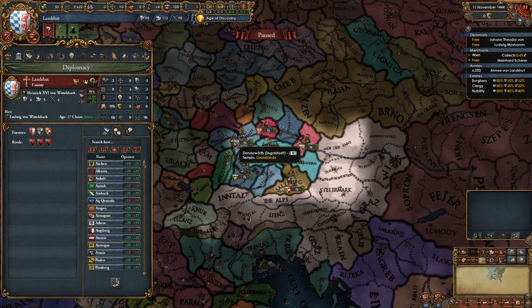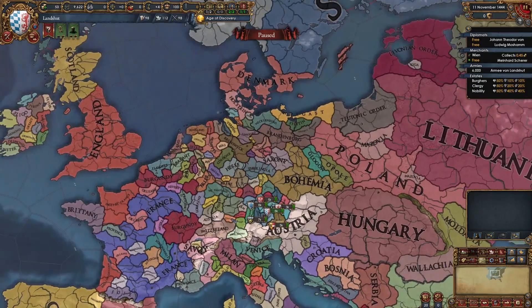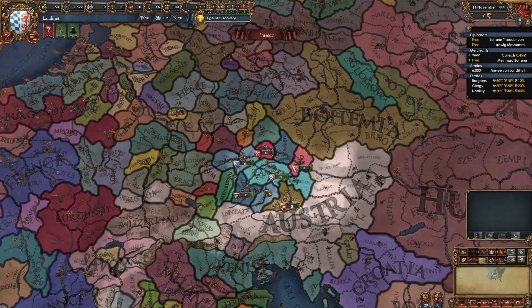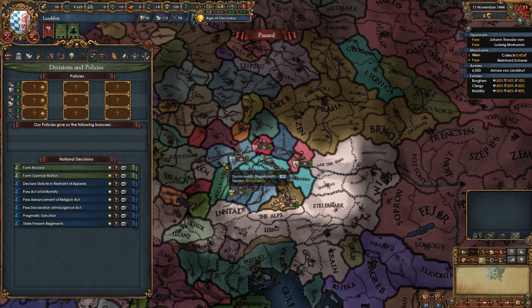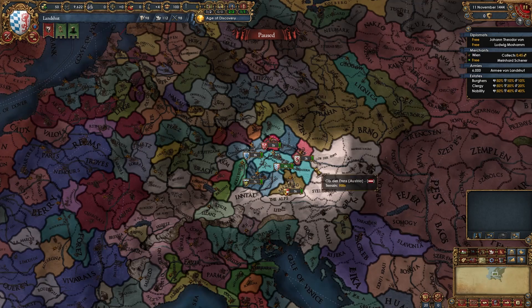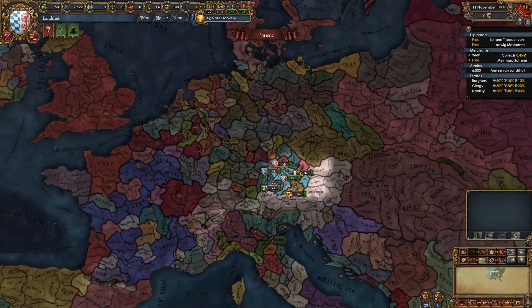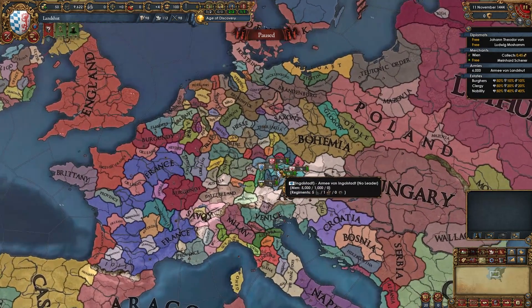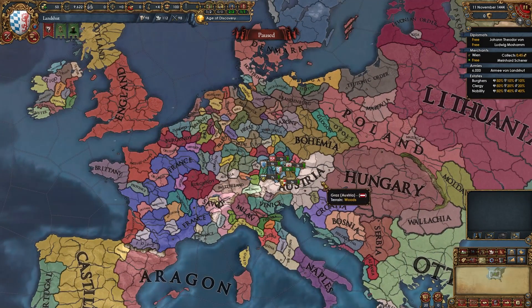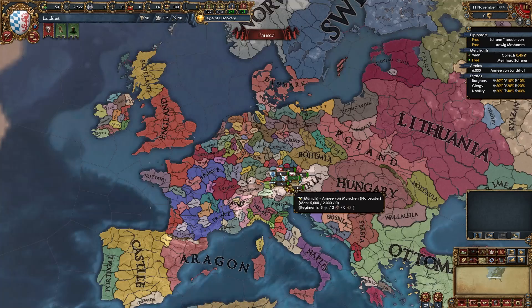Landshut starts off with this 4-5-4 ruler, the best out of the three Wittelsbach rulers in Munich, Ingolstadt and Landshut. The Wittelsbach dynasty is also present in Denmark, which rules over Norway and Sweden, so we do have potential for some PUs there. Bavaria is very easily formed in the national decisions as soon as we own these provinces and the other two Bavarian miners. A couple of months after the game starts we'll get an event where we get PU CBs on both of these guys. Bavaria is a very underrated nation with our ability to PU and subjugate a massive amount of electors in the HRE, become an elector ourselves, PU Austria and various other nations, and go on to achieve European and even worldwide dominance.